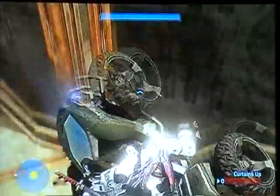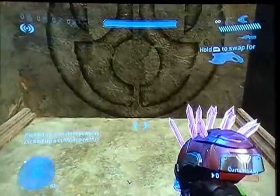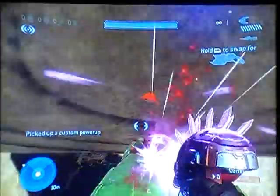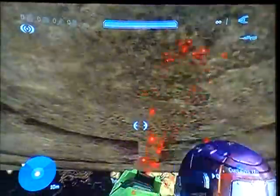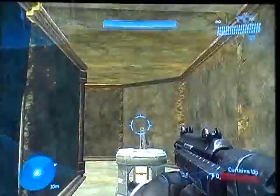Once you get in here, fast forwarding again — you have to turn it around. Jump through that, grab the custom power up. Now you're going to bounce Needlers in your way, and the explosions from the Needlers will blow up Fusion Coils on the other side. He does it a lot — he's just doing it so the custom power up goes away.